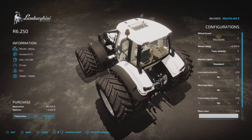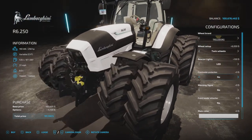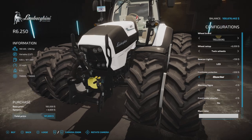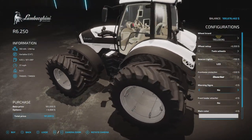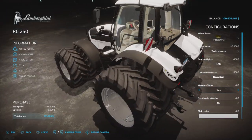Beacon lights: we have standard or LED. Front loader protection: we have a Quicke stole or none — those are just cosmetic protection pieces on the front, they don't actually do anything. Warning signs: nothing or the European style.